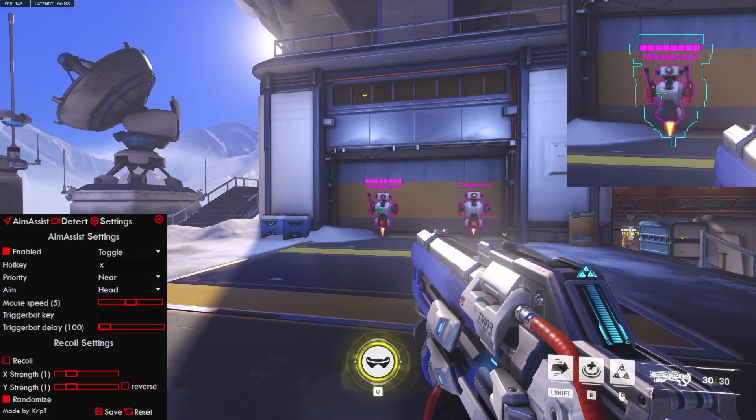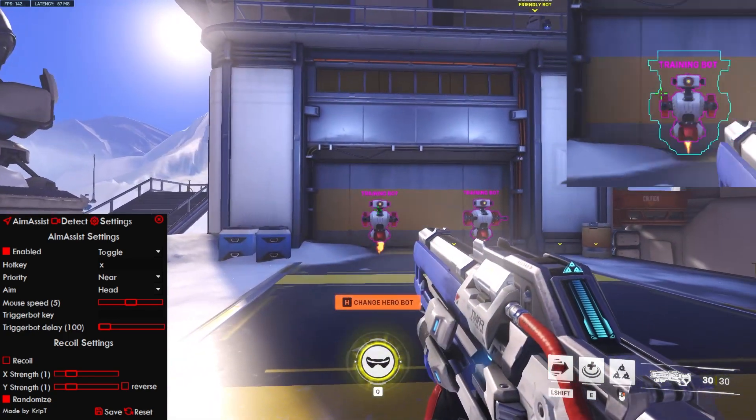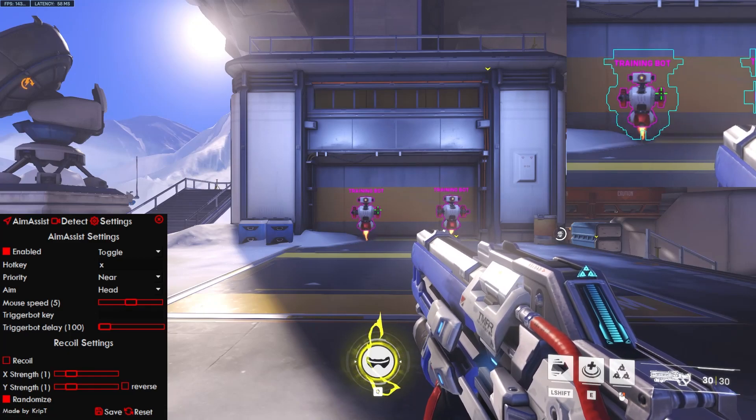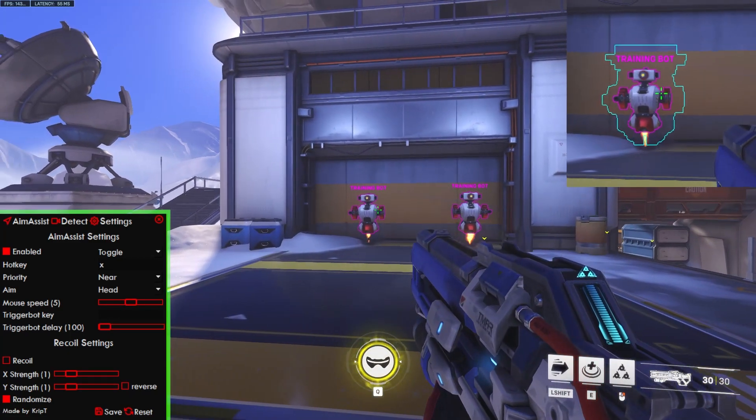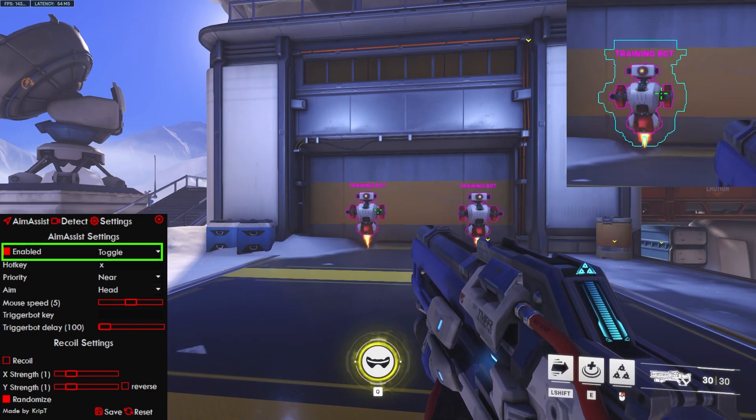These are Overtune bots. Overtune can be used in Overwatch and Paladins — it is specifically designed for Overwatch, but you can also use it in other games too. On the aim assist page, as you can see, it is currently enabled, and on the right side it says toggle.